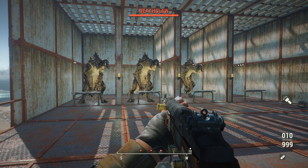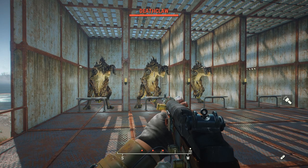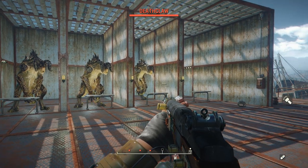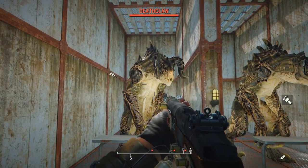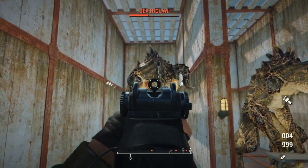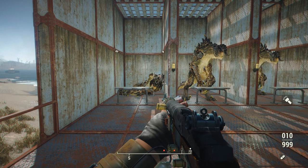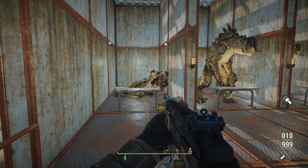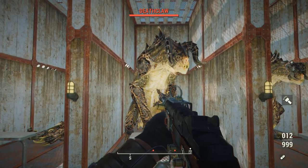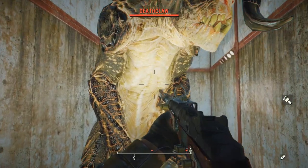Now it's time for the damage test. We'll be running three tests today: the standard version with no attachments and no perks, a fully upgraded semi-auto version, and a fully upgraded full auto version. The full auto test will be a bit funky, but we'll get to that. Starting on the left with our standard deathclaw, aiming for the weak point with the basic version of this weapon. Note that the full auto version is only full auto in hipfire, so aiming for the weak point will be a challenge, but I'll do my best.